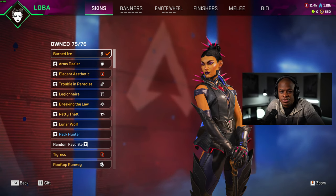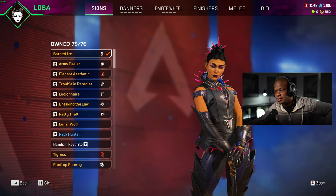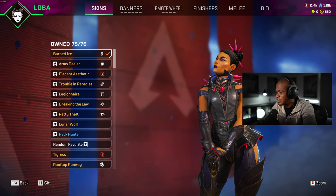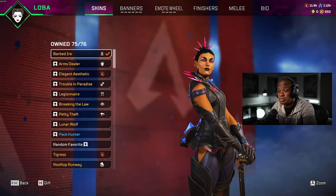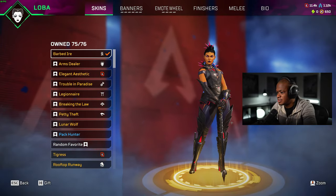Hey guys, what's up? Welcome back to another video. What we're going to be doing today is taking a look at the new Loba Barbed Iyer Skin. This came from the new Void Raider event, and you had to actually spend the coins to get it. We were very lucky and got it like on our fourth pack or something like that, so we were lucky in that sense.